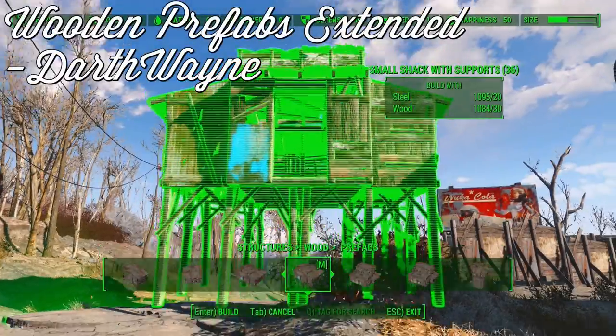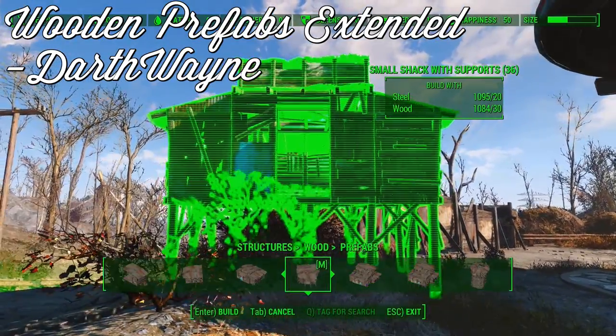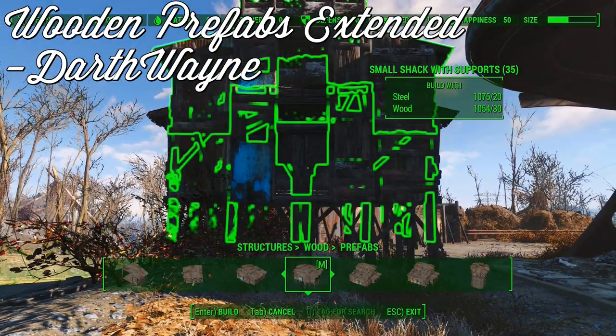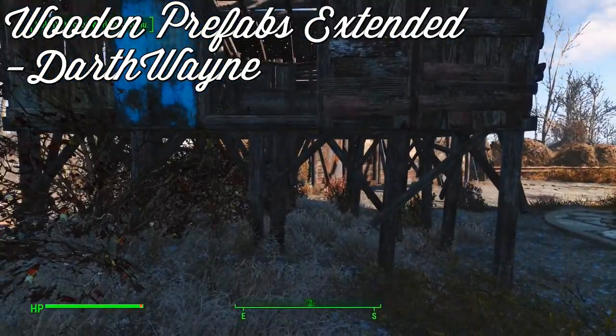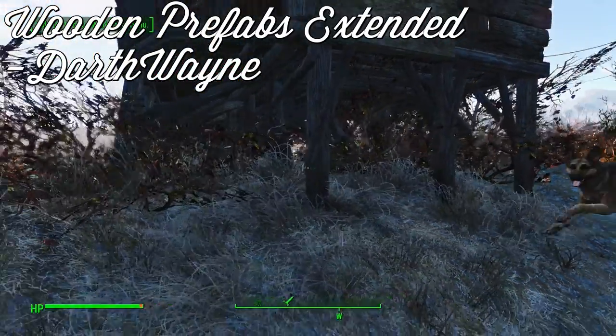Wooden Prefabs Extended improves upon the two pre-constructed wooden shacks found in the wood prefab section of the build menu. This small mod adds support beams under the shacks so that they can be constructed on uneven surfaces. Pairing this mod with Place Everywhere allows you to have a ready-made home anywhere out in the Commonwealth.